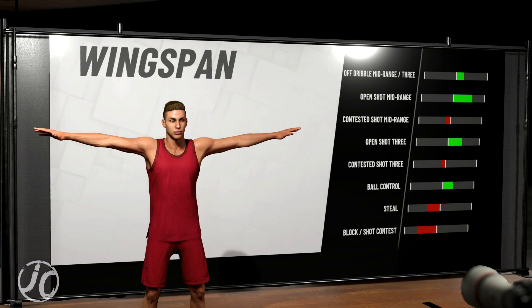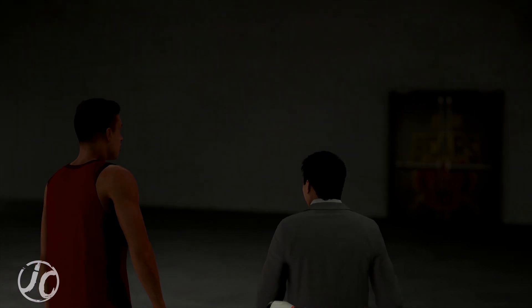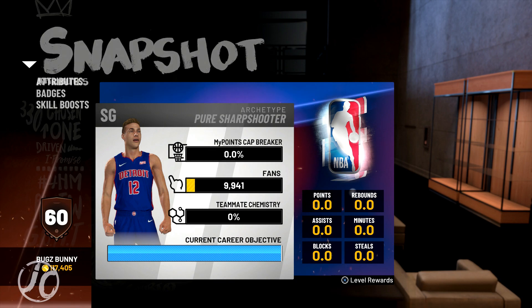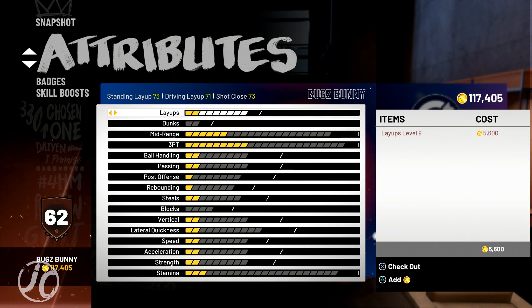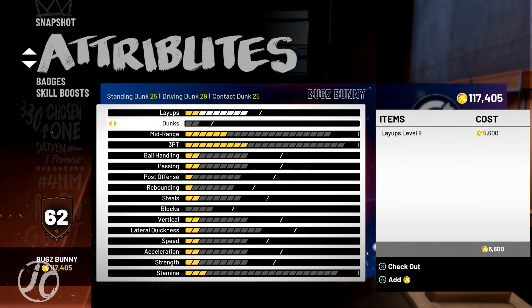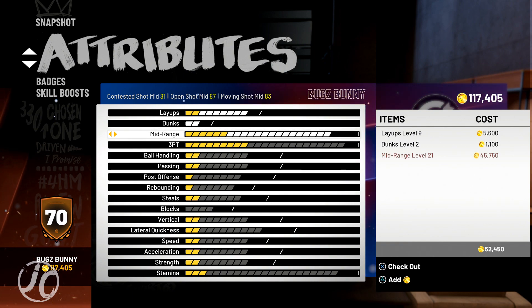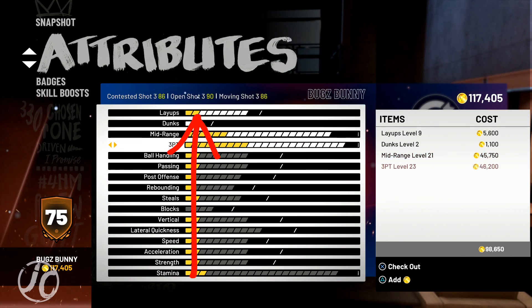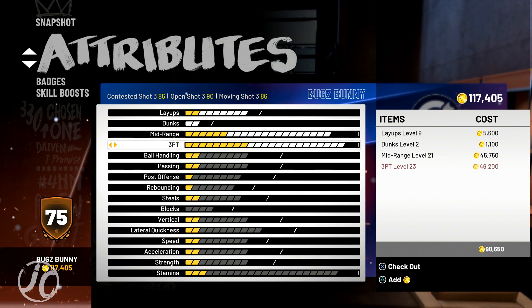Let's look at the 85 overall attribute caps for the pure sharpshooter archetype. Your layup is still around 73 — not too bad. Your dunks are really low, so don't even think about dunking with this build. Mid-range: open shot starts at 87, moving shot 83, contested 81. Your three-point shooting: open shot starts at 90, moving shot 86, contested 86 — and it goes all the way to the high 90s.